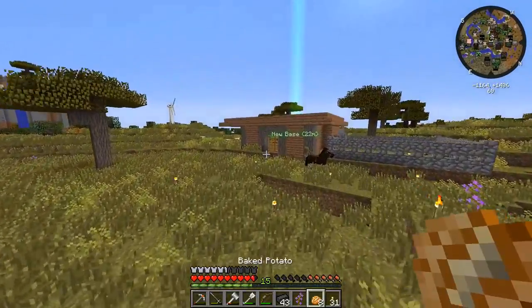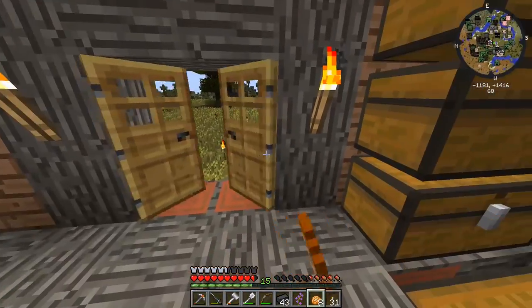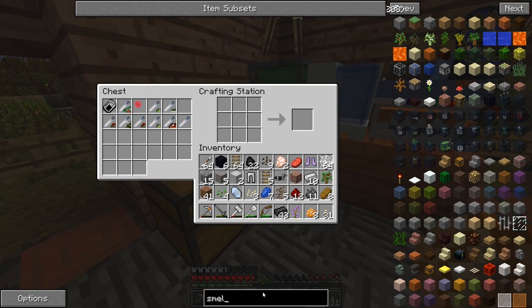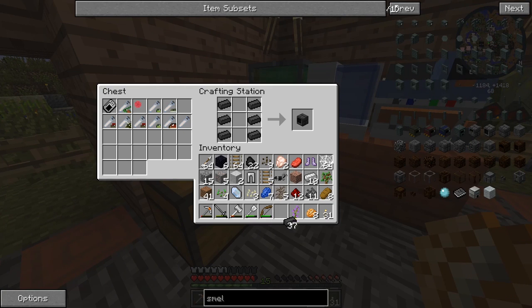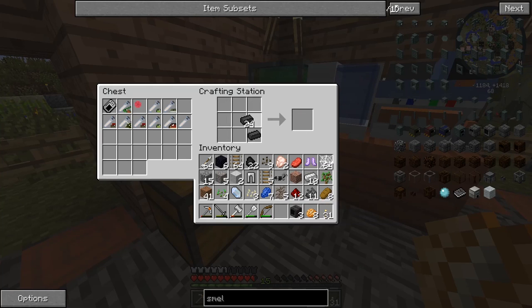Let's just go make ourselves a smeltery drain, smeltery controller, stuff like that real quick. Let's get that recipe up on the screen. I think it's like this, right? There's that for the smeltery drain, so we'll need like a couple of those. Let's get like three of them. There you go - three drains. And we'll need some faucets as well, so three drains means three faucets.